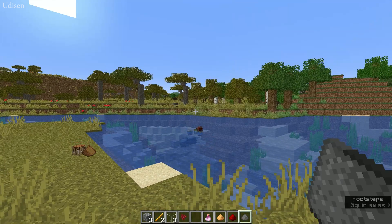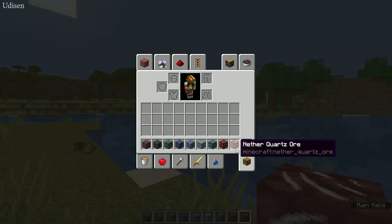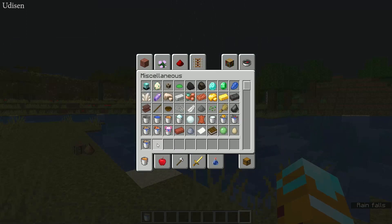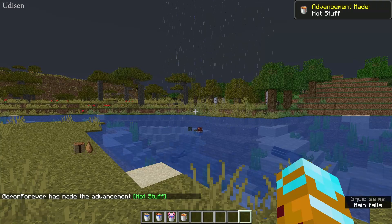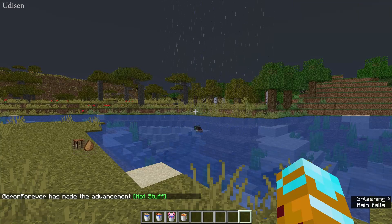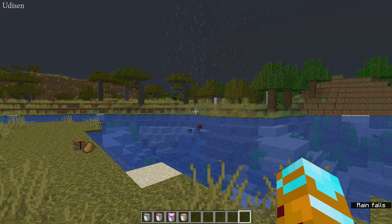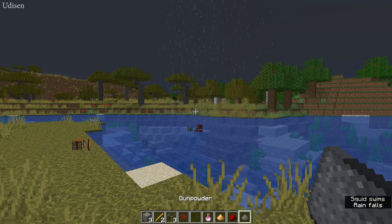Okay, for example, we have hotbar number two with ores. How do you change this? Easy. Edit this hotbar — for example, I want a bucket now. Save this hotbar again: press and hold C button, then press 2, and we save this hotbar. Now press C, 9, 2, 9, 2 to switch between them. Cool.